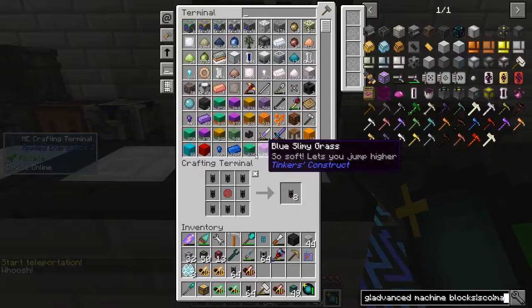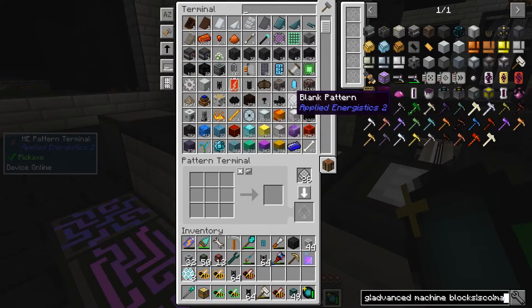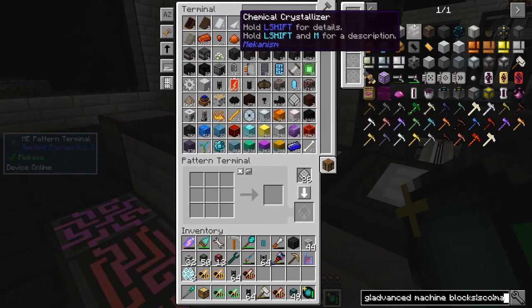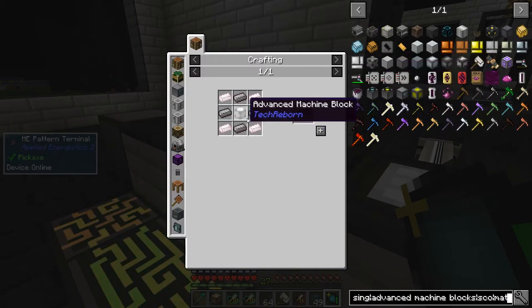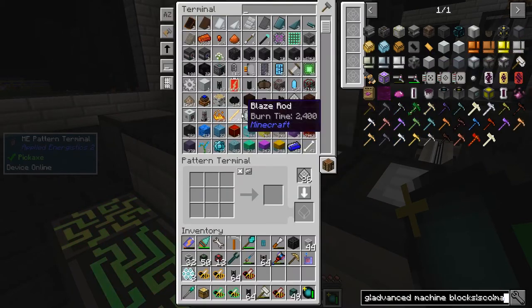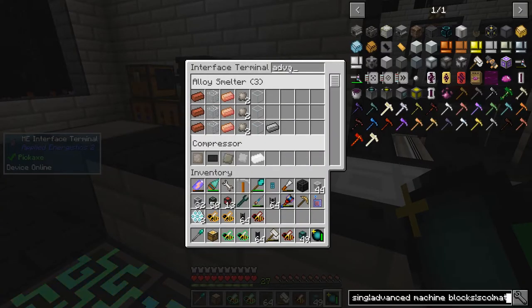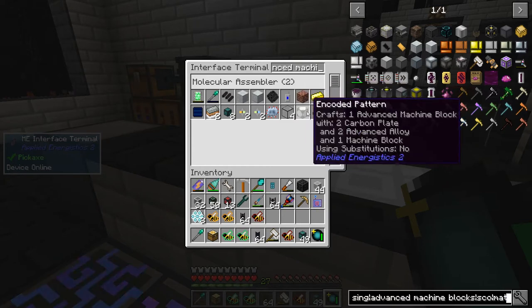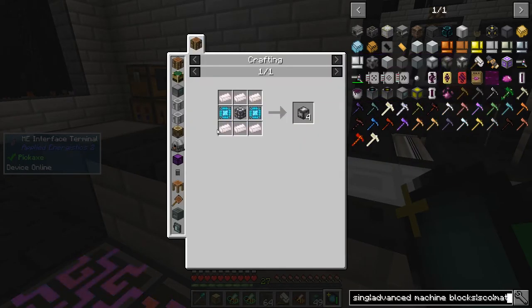Actually, why don't we just automate these? I've put some more molecular assemblers downstairs so we should be okay for space. In terms of what I've got in my setup here, I'm pretty sure I've got advanced machine casings — yes, there's the advanced machine block. So that bit is done. If we just craft some of those up — we're going to need quite a few but let's just make one for the moment.